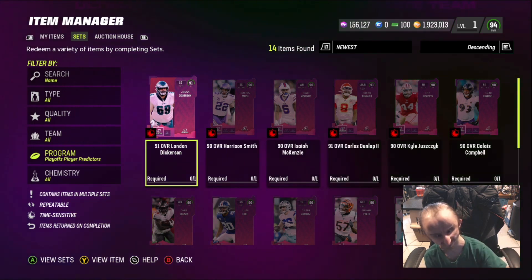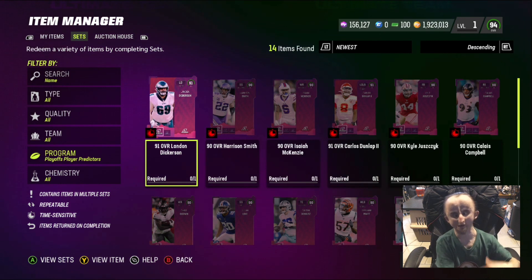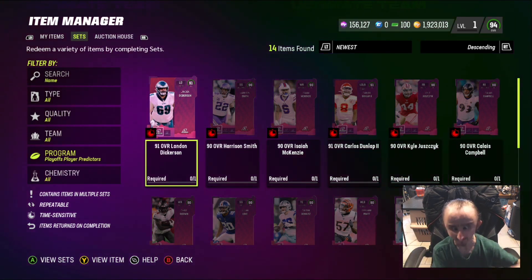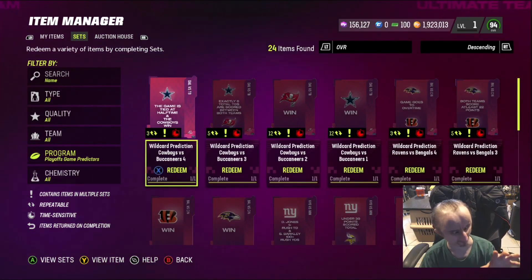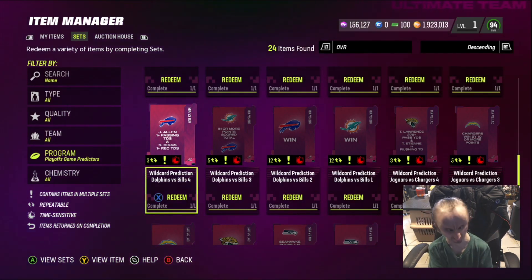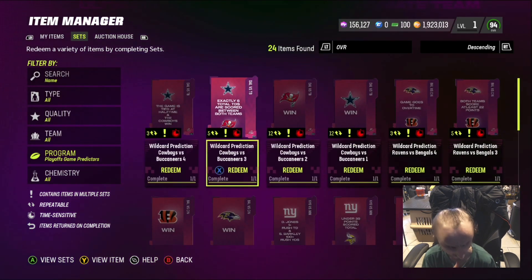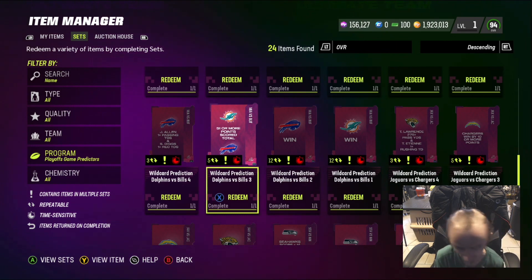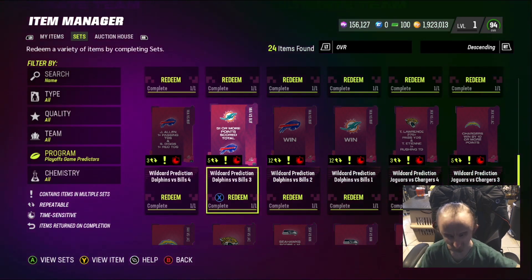For the Player Prediction sets, they start off at 90. If you put the token in the set you get the player, and if that team moves on in the playoffs they get a plus-one boost — so they could go from 90 all the way to 94. In the Prediction filter, you get Game Day tokens from the solos and use them in sets for different matchups: Bills, Dolphins, Daniel Jones rushing, Bengals, and all different games.